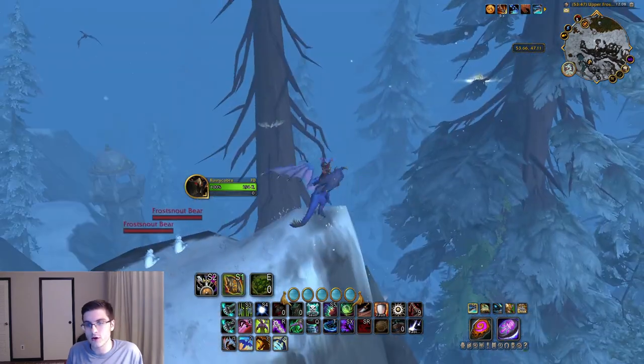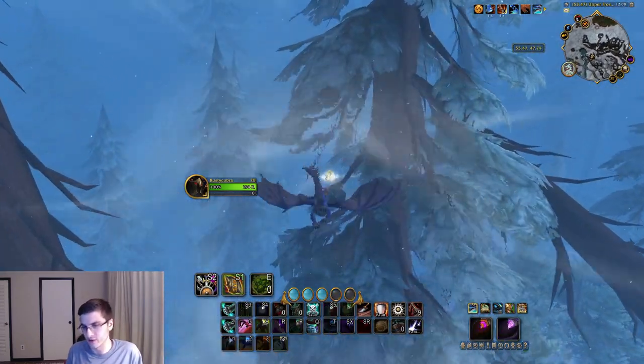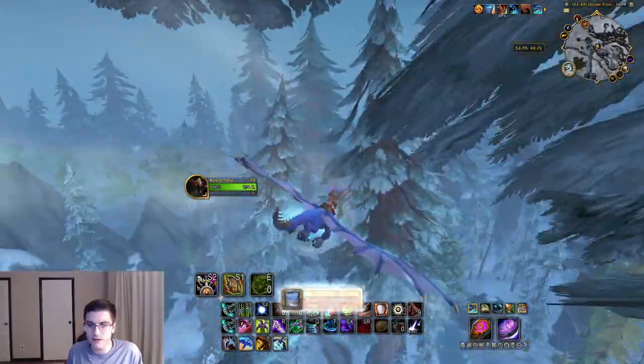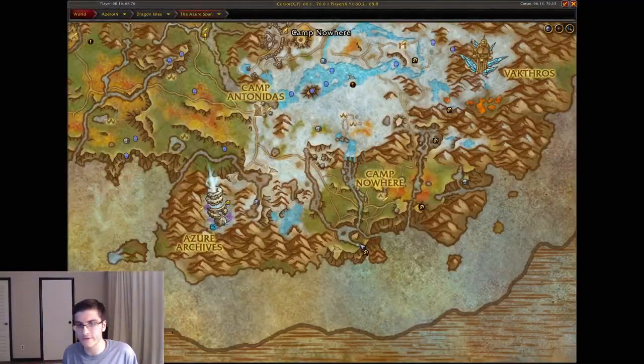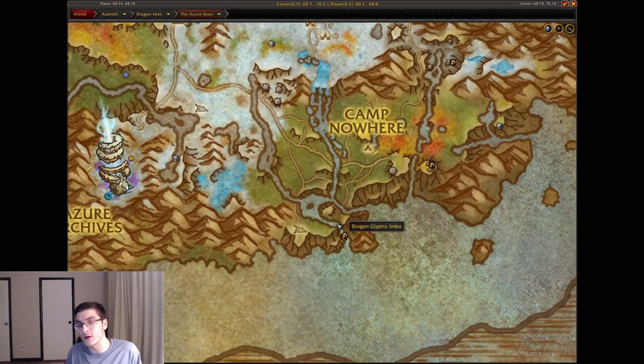Heading a little bit northeast, go to this area here and use the downed tree as a landmark. Near that downed tree is going to be the Zelthrak Outpost dragon glyph.